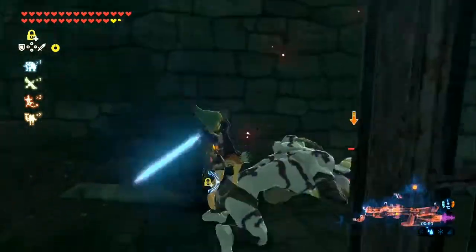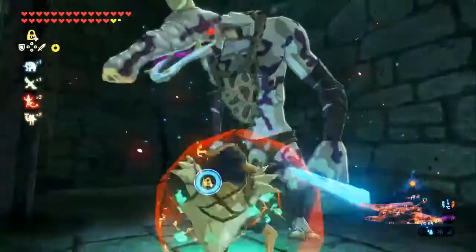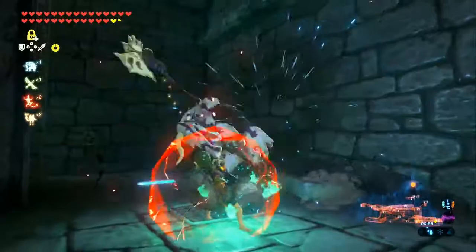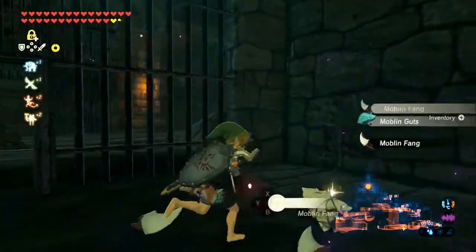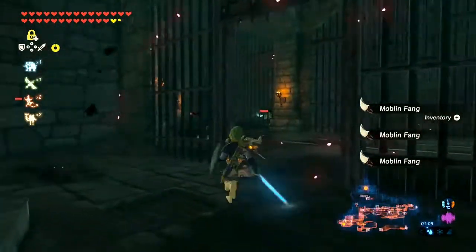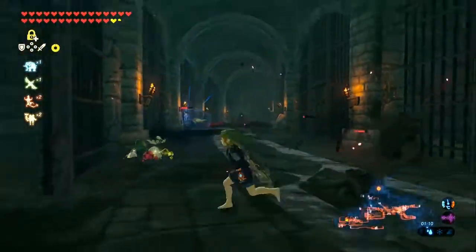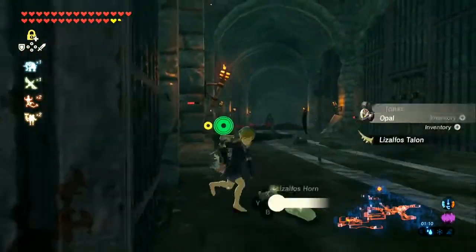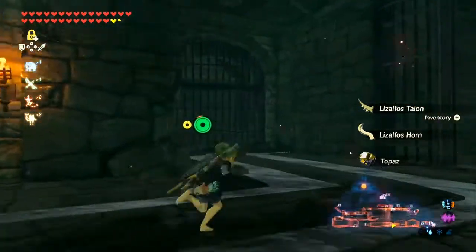Thank you Daruk — I knew you'd be lending a helpful hand soon enough. When you have the Master Sword at full health, which I think is actually why it's glowing properly, you can throw the sword and it'll shoot out a beam — just like the classic Zelda games, which I think is pretty cool. Now let's go back here, there is a treasure waiting for us.